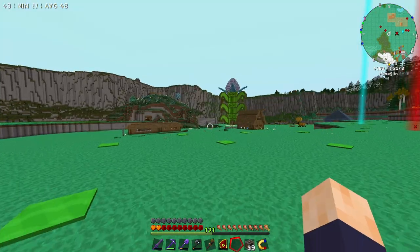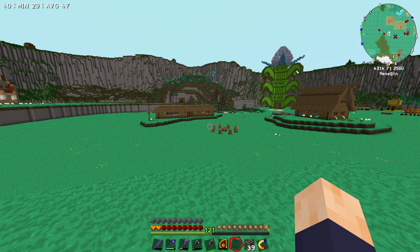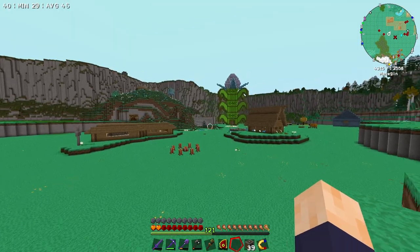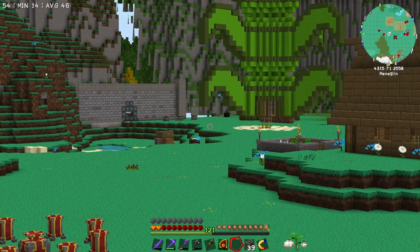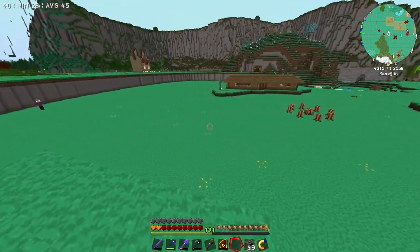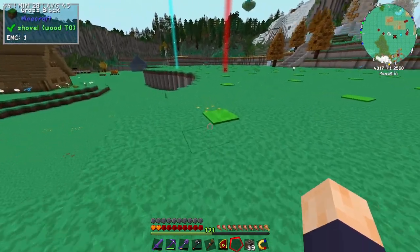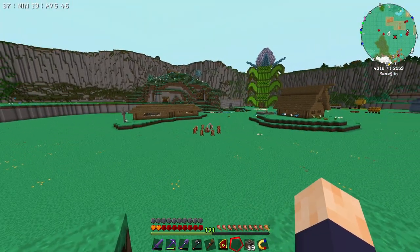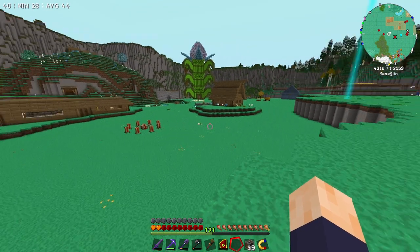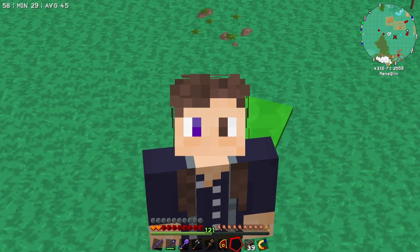One thing you may have noticed is that I'm getting constantly harassed when trying to do anything in this part of the base - there are constantly mobs spawning. So we're going to do what we did up top and just go around putting as much glowstone down as we can to cover up all the areas that mobs can spawn in.